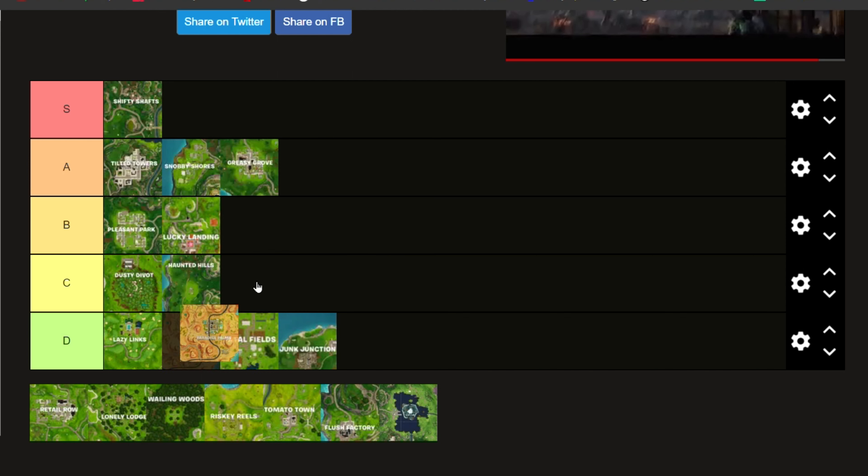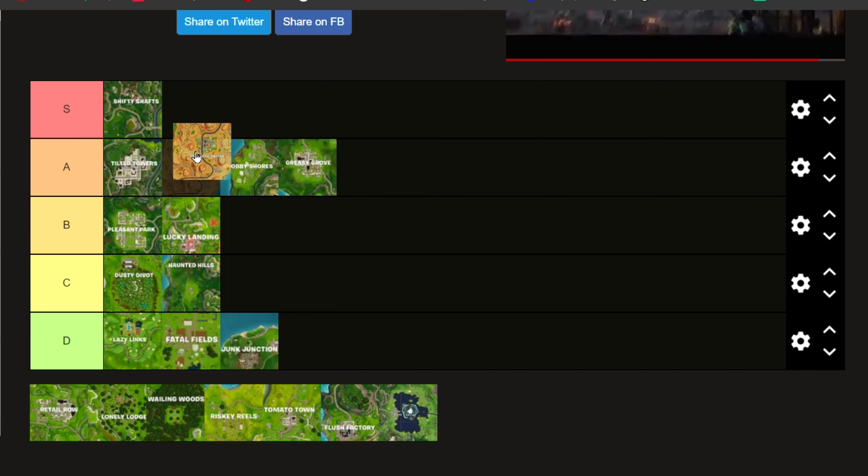Now, for Paradise Palms. We're going to put Paradise ahead of Snobby but not ahead of Tilted Towers, since Paradise Palms has a good layout — you have a lot of places to go, there are mountains that can cover you, and the loot pool is just great there. There's also a giant building that gives you a whole lot of loot, so it is pretty good. The only problem is sometimes you just don't get lucky there — it's always a wild card depending on how many people land there.